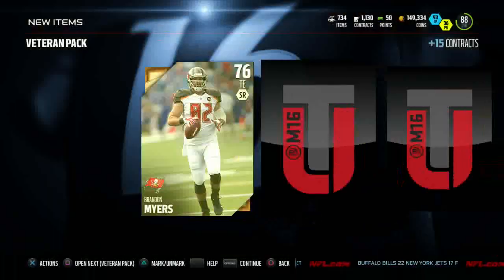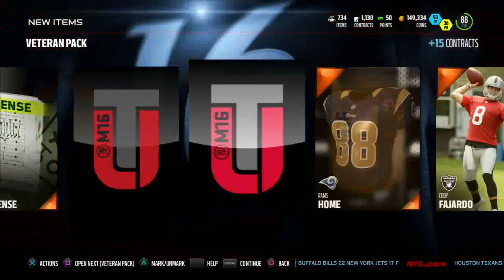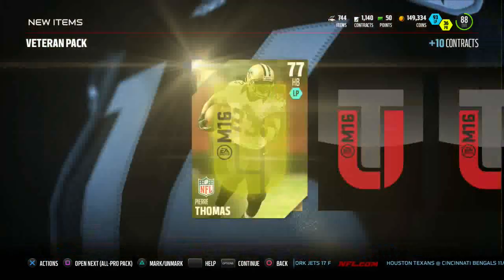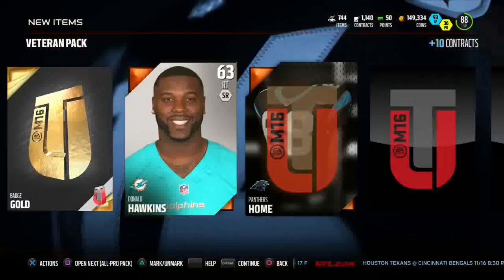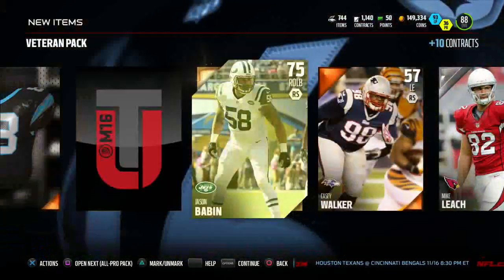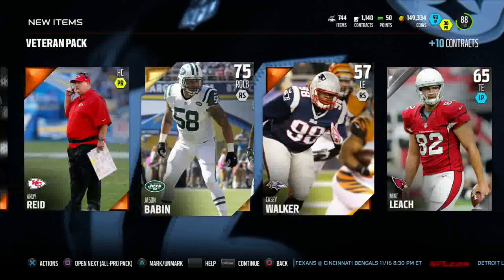The Veteran packs have maybe two golds or better. We get a Brandon Carr and a Brandon Myers. I haven't pulled a legend since Madden 25 — all of Madden 15 I didn't pull any of that stuff, so hopefully this year I can pull something good. We got Jason Babin, Pierre Thomas, and of course the gold badge.